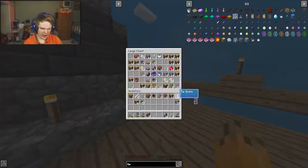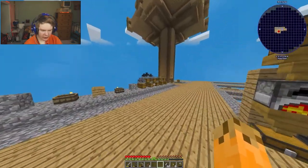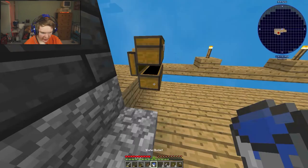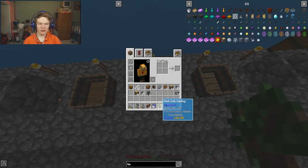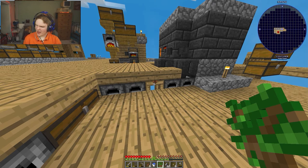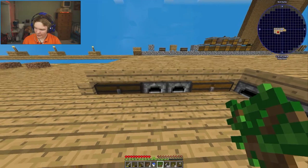Next we need another type of sapling. I use coal saplings with my water bucket in the wooden cauldron to create dark oak saplings. We now have dark oak saplings. I need to make tin, dark oak, lead, gold, redstone, lapis, mineral, silver, and one special sapling I'll reveal at the end of the video.